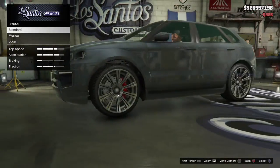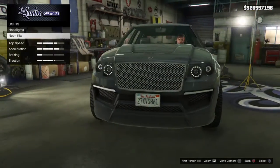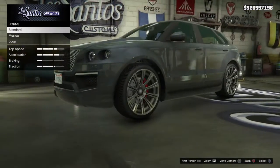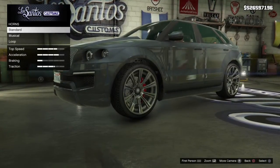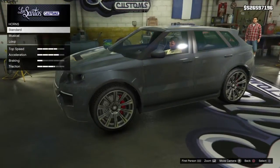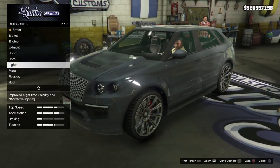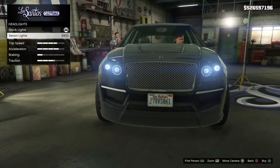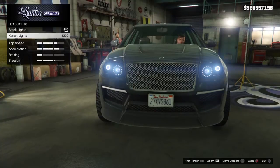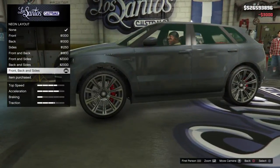One thing I want to mention about the horns and the neon kits is that they're both very expensive on GTA Online, much more expensive than on GTA Story Mode. If you want to put a horn on, you have three different categories to choose from: standard, musical, and loop. Then for lights we have the headlights with xenon lights, which we will put on. For neon kits we'll put a neon layout on — front, back, and sides.